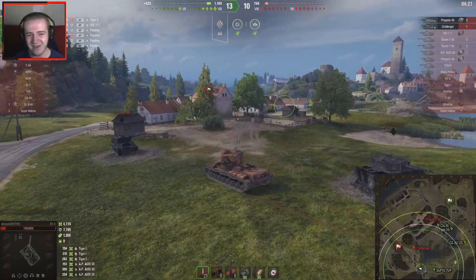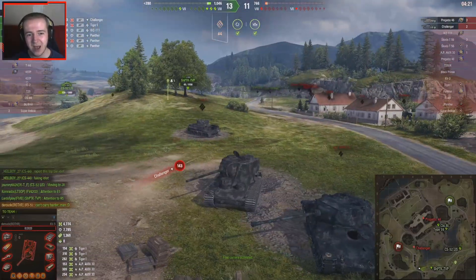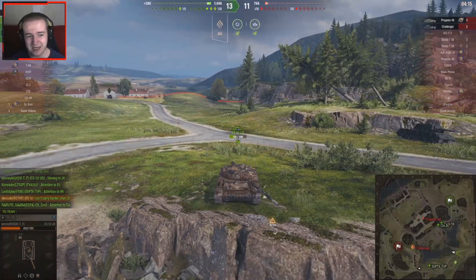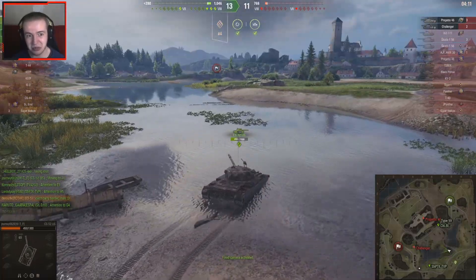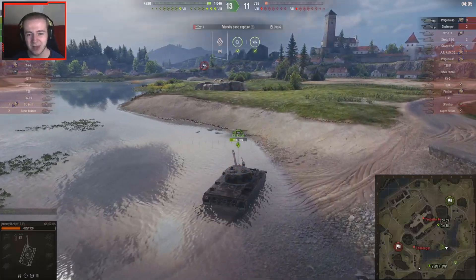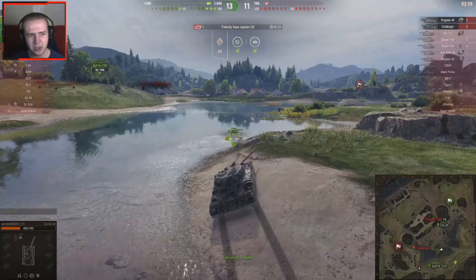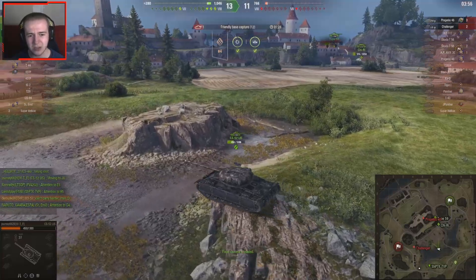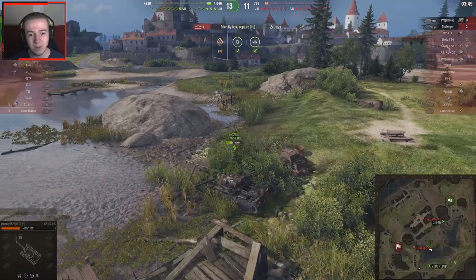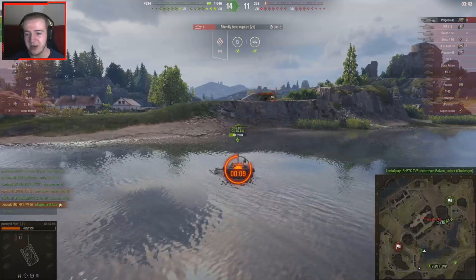D is saying he can't carry any harder, and he really has done a good job. Without him holding the southern flank, the enemy tanks there would have just pushed through with all those extra hit points. But the Challenger took D out as he tried to move into position to take it out. Now it's a four against two situation, with D's team up about 200 hit points.